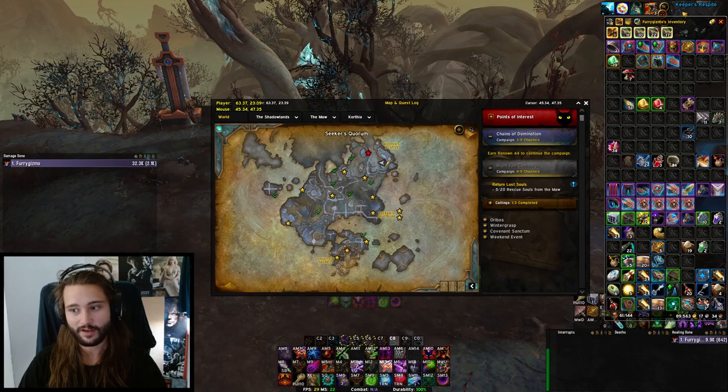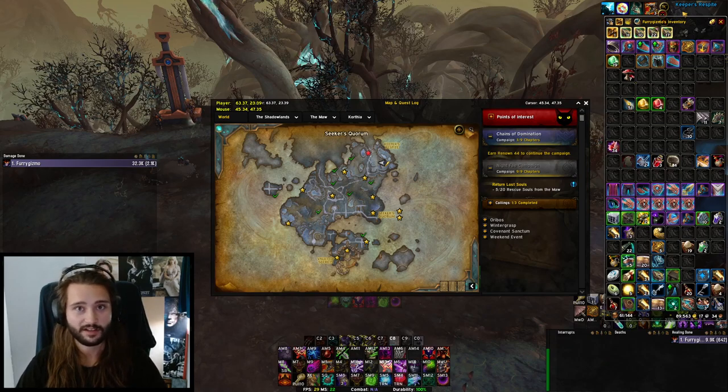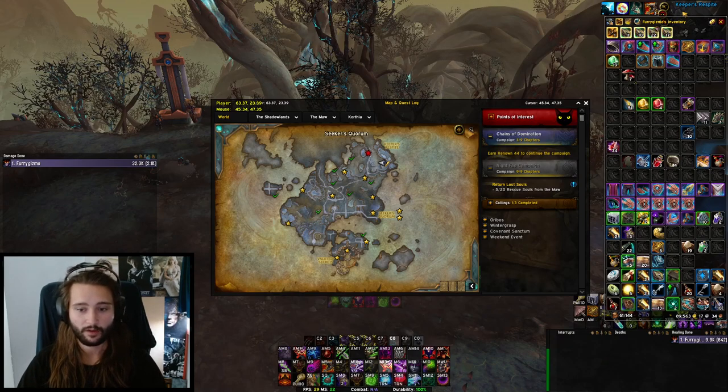The Rift is something you can access with a rift key. Rift keys drop from normal mobs, rares, and chests. I've collected three of them so far. You can also buy them at tier 4 from the Archivist Codex vendor, but not everyone is there yet.